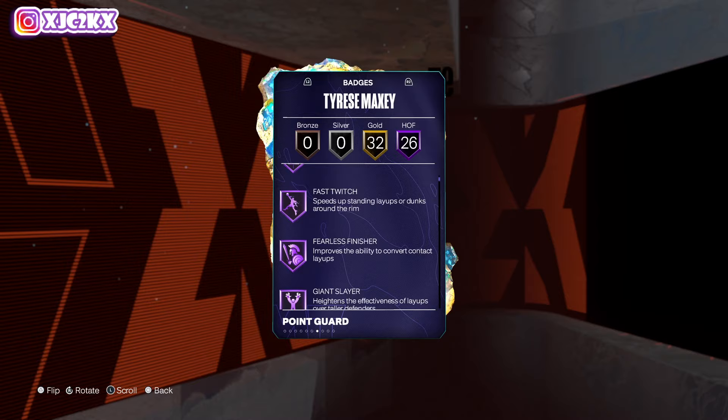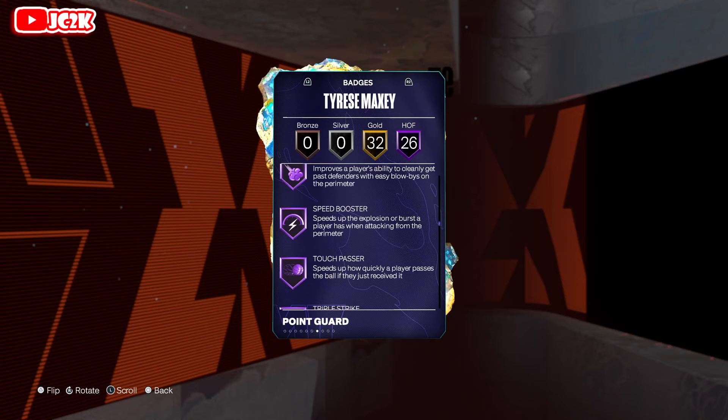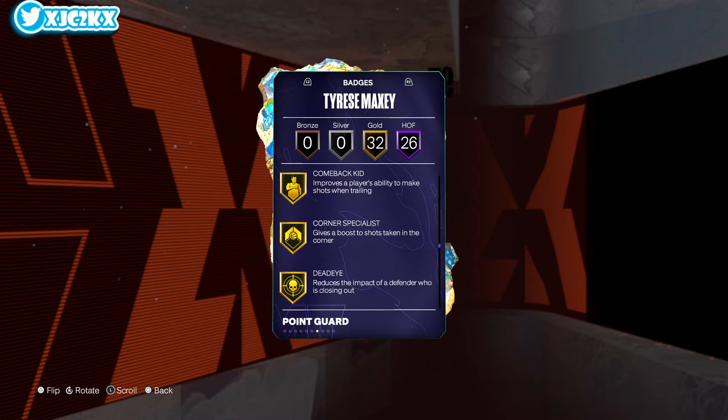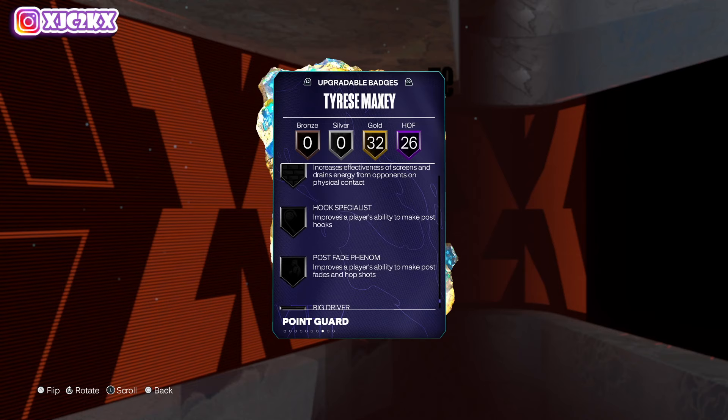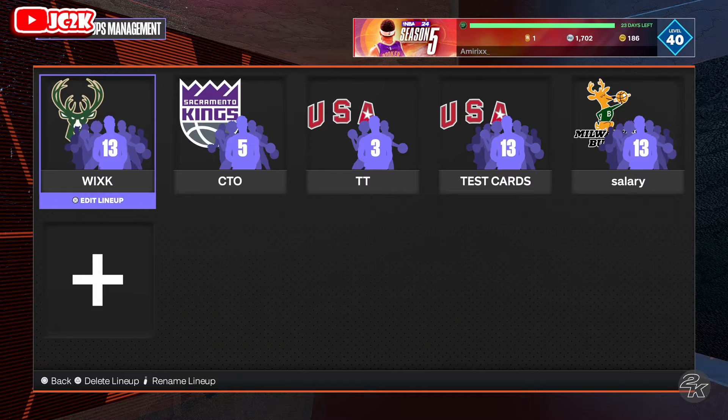Badge-wise, also really good. He's got fast twitch, posterizer, agent 3, blinders, limitless range, anchor breaker, dimer, handles for days, anchor, clamps, glove, precision dunker, whistle, blow-by, speed booster, triple strike, and rights to cover 94 feet. Really good all-around badges in terms of shooting, playmaking, finishing, and even some defense. Bunch of gold badges — very complete looking card. He doesn't have a movable enforcer, but not many cards do, especially at the PG spot. You can add brick wall and rebound chaser if you want to help him out, but on paper he looks really good.